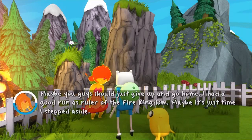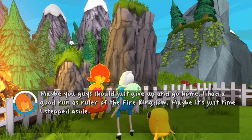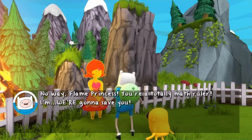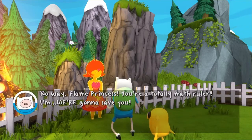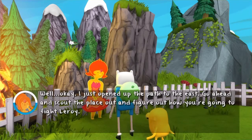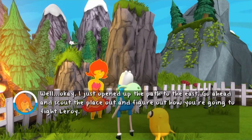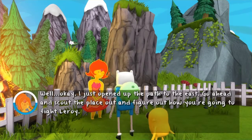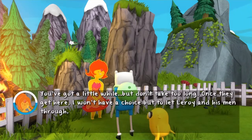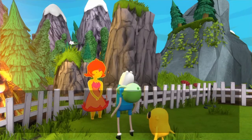Maybe you guys should just give up and go home. I had a good run as ruler of the Fire Kingdom — maybe it's just time I stepped aside. No way, Flame Princess. You're a totally math ruler — we're gonna save you. I just opened up the path to the east. Go ahead and scout the place out and figure out how you're going to fight Leroy. Once they get here, I won't have a choice but to let Leroy and his men through.